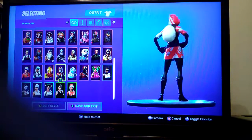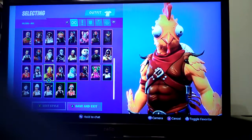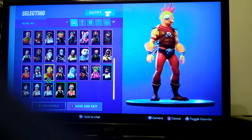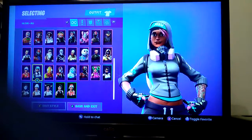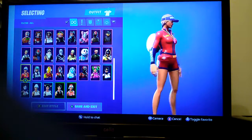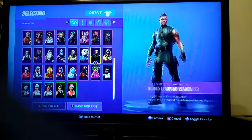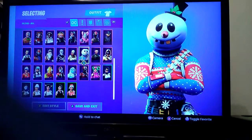Ace is a store item again. Tender Defender — I bought it when it came out for a second time. I quite like it; some people don't, but I do. Teknique is another battle pass skin which I like. Sun Strider is another battle pass skin. Summit Striker is a store skin. Squad Leader — I see no one use it anymore — is a battle pass skin.